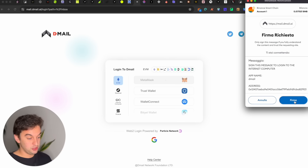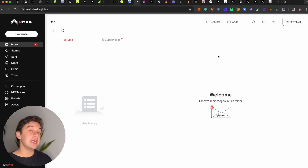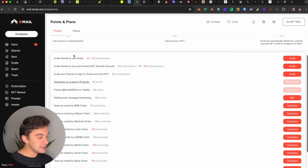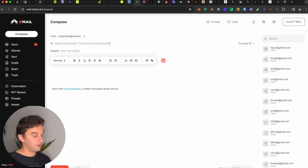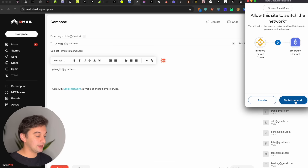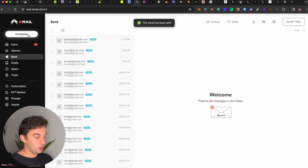Next step is Dmail. Dmail has received a lot of hate but they have announced another airdrop for the community. The first airdrop was a bit messed up, but there is going to be a second airdrop. No matter the value of the token, it is still free money. Use my referral link below. You simply compose emails — once you go through the referral link, you can send emails to literally anything. On the Ethereum chain it is free to send.